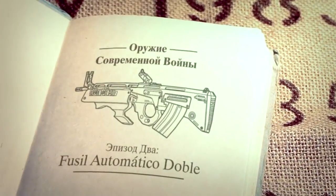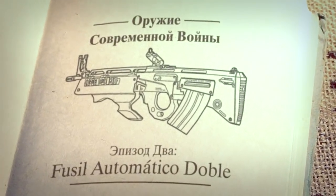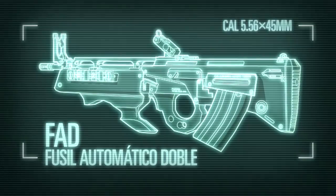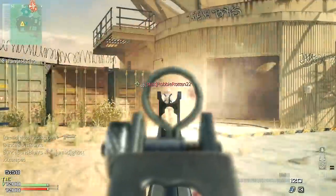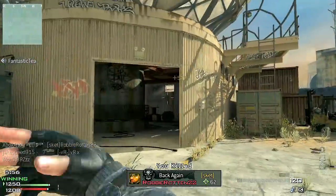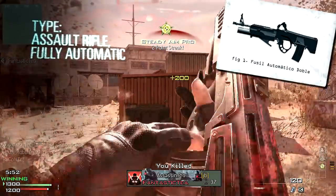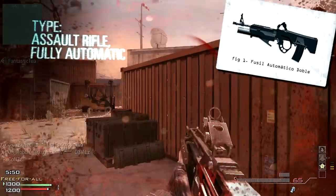Hello, this is XboxAhoy, and these are the Weapons of Modern Warfare. In this episode, we're taking a look at the FAD. The Fuseel Automatico Doble, or Dual Automatic Rifle, makes its debut in Modern Warfare 3, where it's the final unlock in the Assault Rifle category.